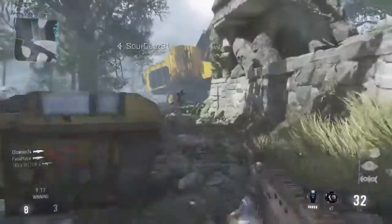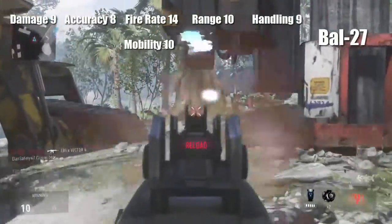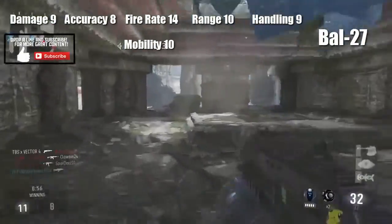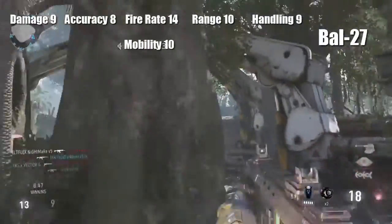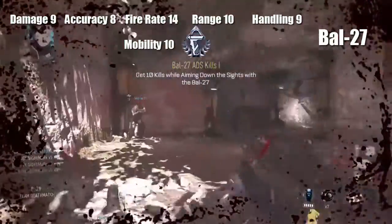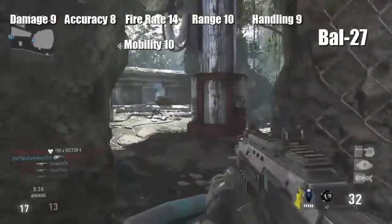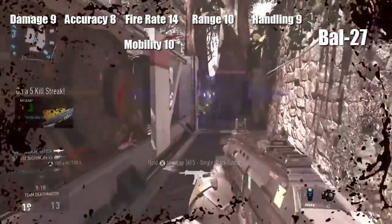Next we have the BO7, which in my opinion is a really well-rounded gun for all maps. Stats: Damage 9, Accuracy 8, Fire Rate 14, Range 10, Handling 9, and Mobility 10. Damage is one of the lower ones, and accuracy at 8 is actually the lowest of all the assault rifles. However, the fire rate is 14 — the highest — and the mobility is the quickest. This gun is more of a run-and-gun class: great for getting behind the enemy, grabbing a quick kill, and moving on. It's definitely going on my class.